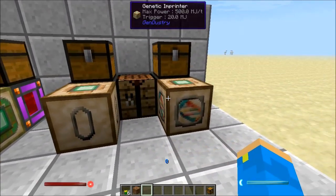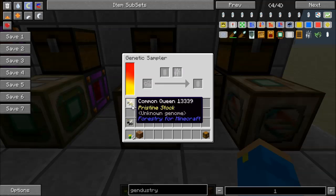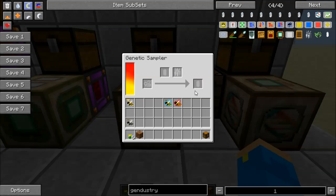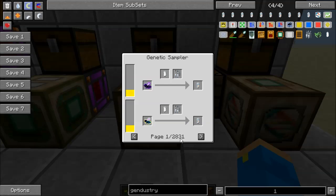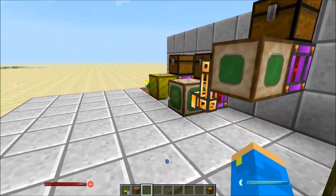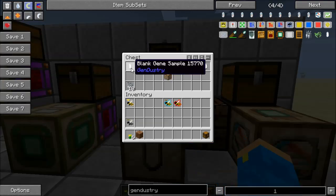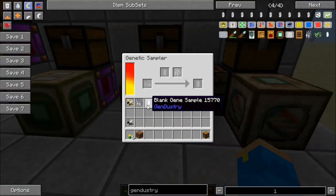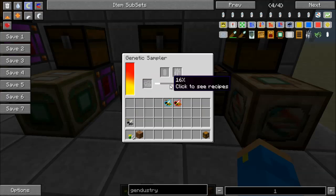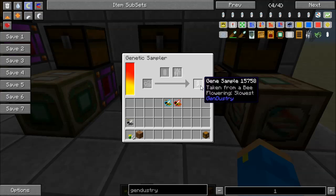The last two machines also go hand in hand — this is how you carry over traits between bees. First is the genetic sampler. Basically you take any bee, put it in, sample it, and you'll get a bee gene sample out. You can do this with butterflies and trees as well, so if you're breeding those this is still going to be handy. What you want to do is grab a blank gene sample, some labware as usual, put them in and run the process. It's going to take one of the random traits of the bee — since bees have different traits in them, it'll take one and put it in the gene sample. For example, that bee had a genetic trait of slowest for flowering, and now I have a gene sample for that.